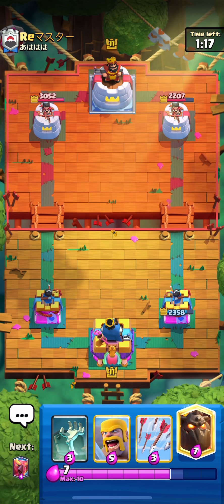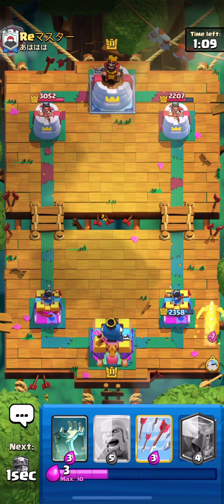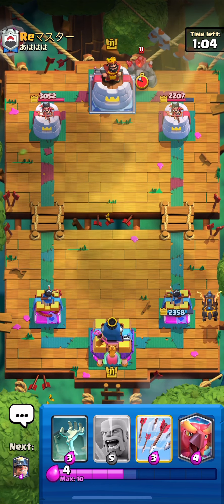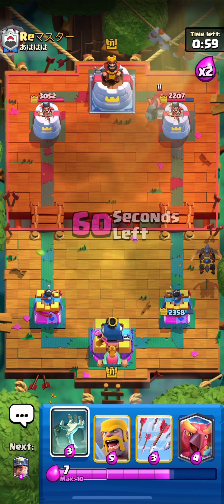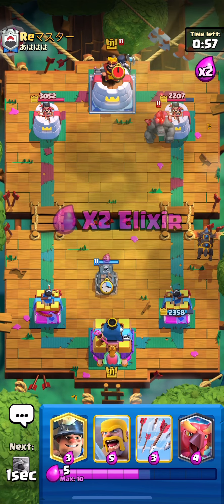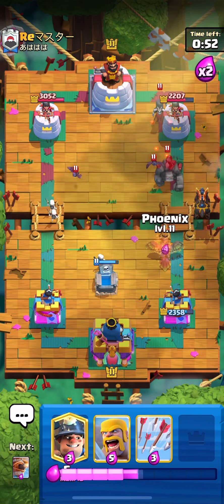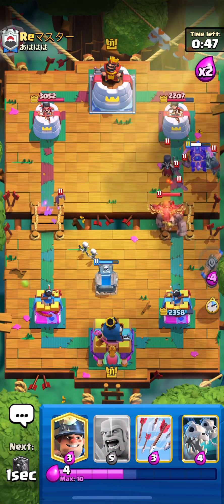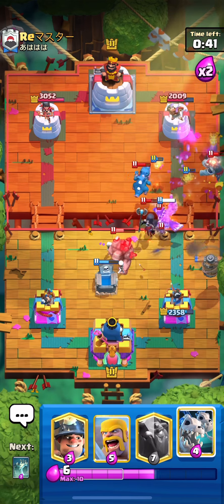We take a nice damage lead. Going lava — I'm going to get some chip out of this. The goal is to make sure we're wrapping up his counter push. You've got to be very careful with lava into golems — that's not my favorite play but we have to make sure we don't give them a massive counter push. Flying machine comes in, arrows to wrap up the bats.